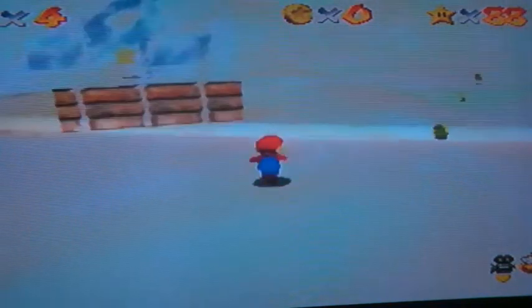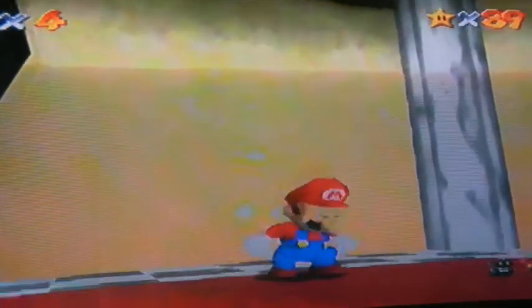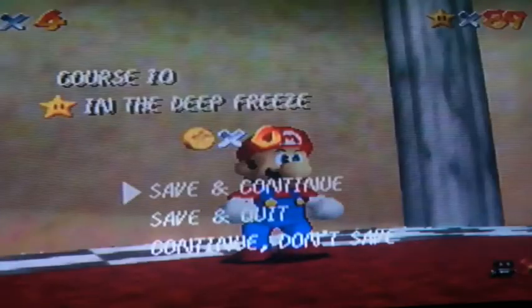I'm going to rip through this stage as quick as I can, and I'm going to get this star first. It's actually a maze of sorts — you're meant to try and navigate it to find the star. All you've got to do is climb through there, drop down the hole, and there's the first star. If you don't know that the entrance is on top, you're going to get confused and trapped in there, but it's not too hard really.